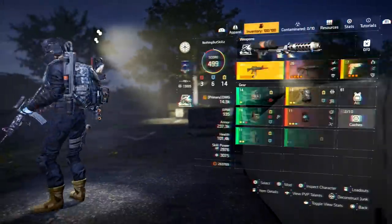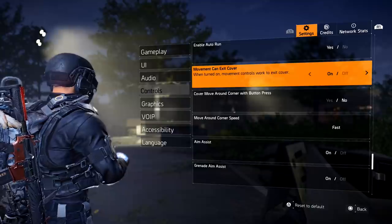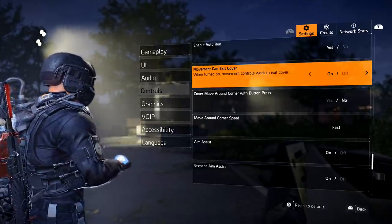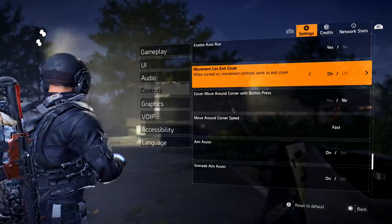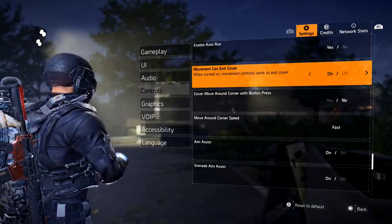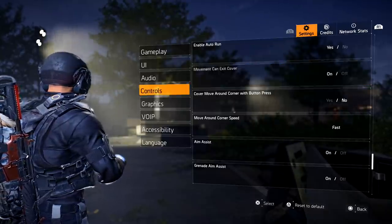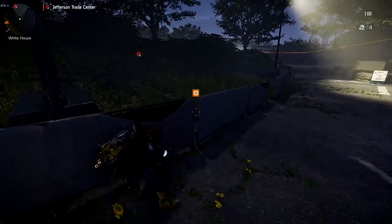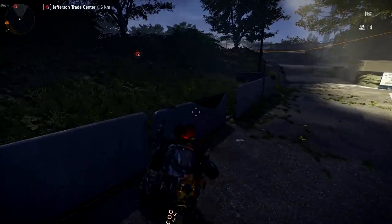The seventh setting is Movement Connects to Cover — make sure this is on. It makes it easy to get out of trouble when you're being shot from multiple directions. When you're in cover, all you have to do is push your joystick or move your mouse to get out of cover. It's that simple — just play with the settings and see what you like better.